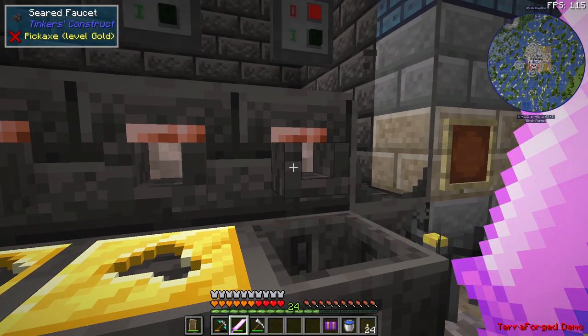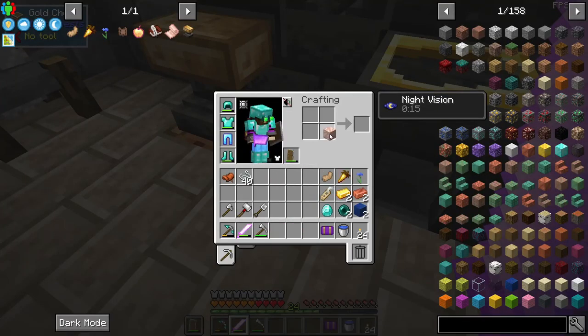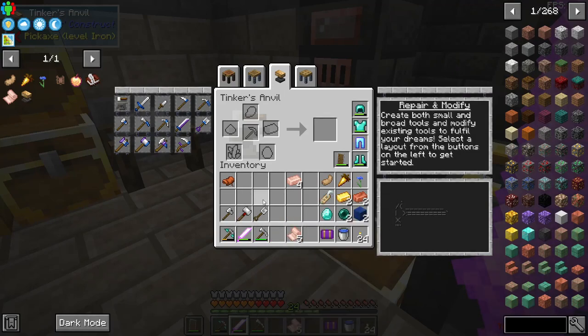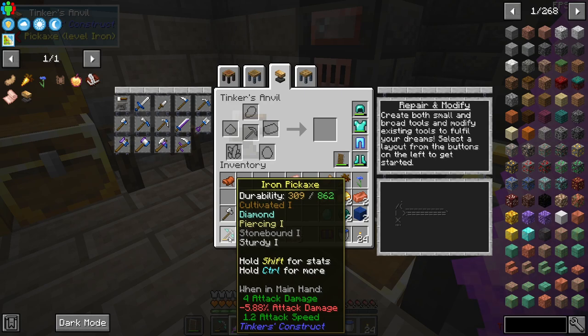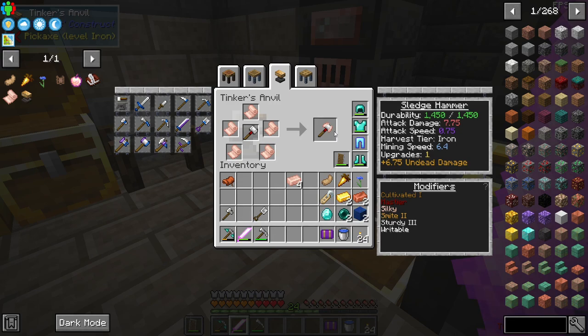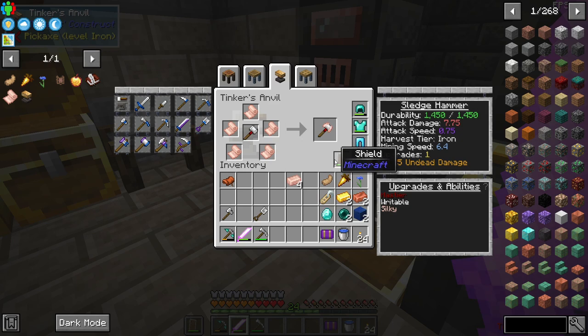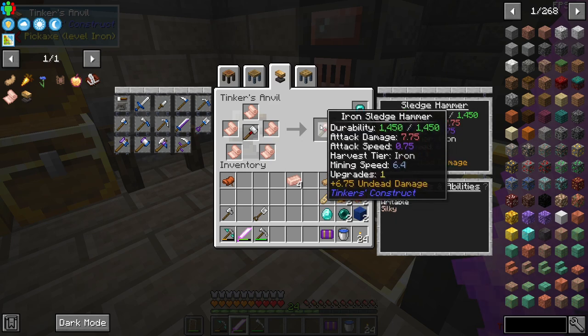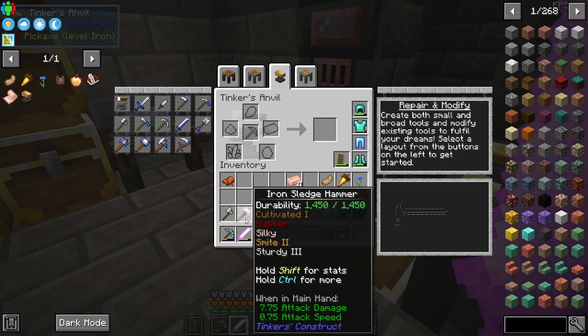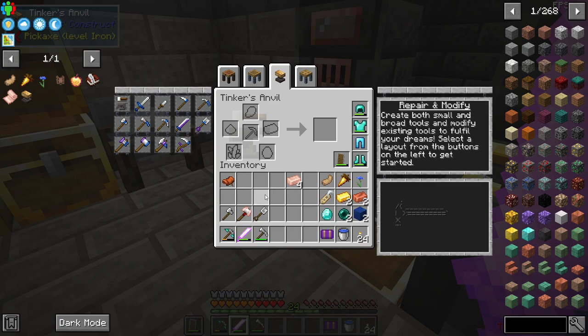Let's get one more block of Rose Gold and break it down. We have string on us, so we can make five Silky Cloths. What I tend to do is put Fortune on my pickaxe since it's a precision tool, and put Silk Touch on my hammer since that's my broad mining tool. I'll put Silk Touch on the hammer — upgrades one, abilities one. It does use the ability slot. Now we have a hammer with Silk Touch, so we'll be able to silk touch any of our ores and gemstones we pick up, and we can always choose to fortune them later. It looks kind of silly now — it's got pink on it.